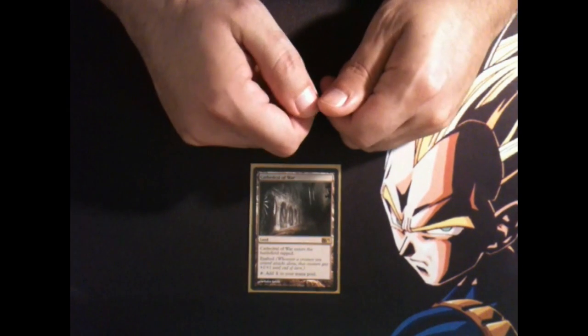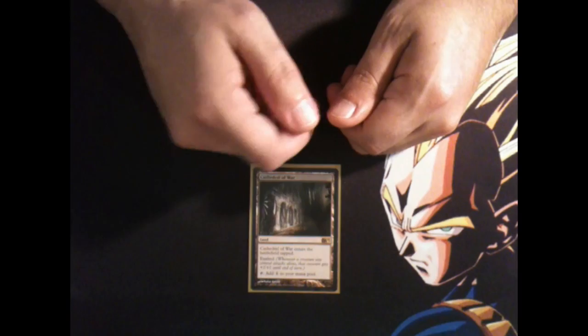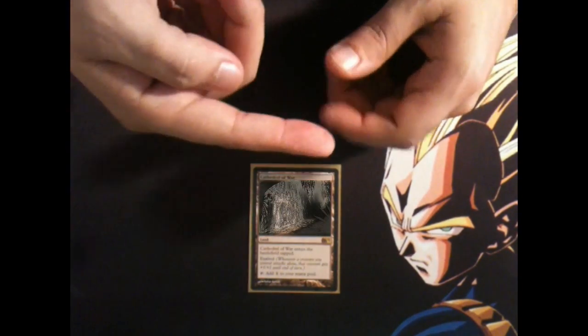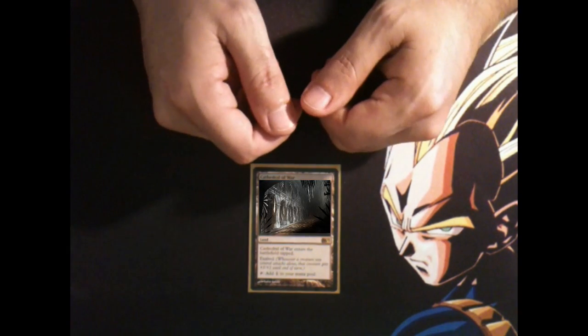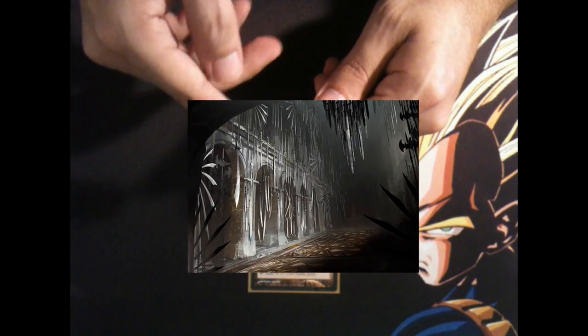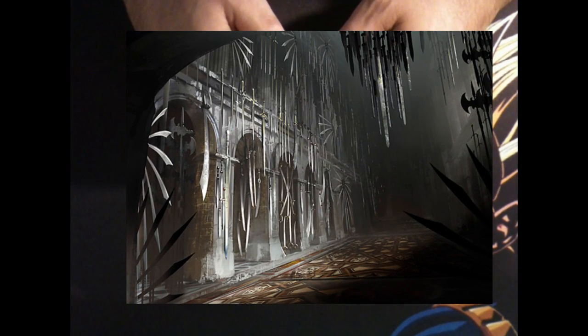I'm almost scared to touch this one because I might cut myself on something. Today we're checking out a piece by Kentai Kotaki, and I have to say that I like the concept of this card more than the execution. It's a little too dark and I wish I could see more of what this cathedral has to offer. Also, I think there must be some kind of mandate when it comes to art and land — the illustrations always look so empty because there are never any people in them. It would be cool to see who worships here. I wonder if they pray to the god of war — oh, maybe that's why it's empty.